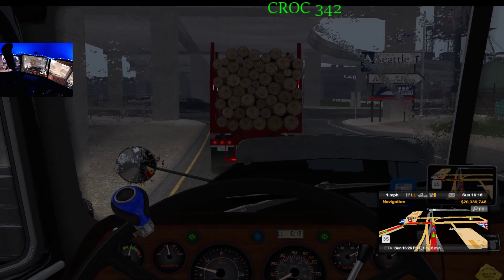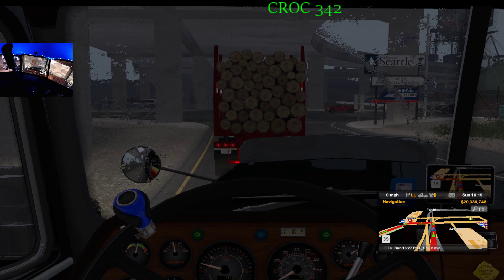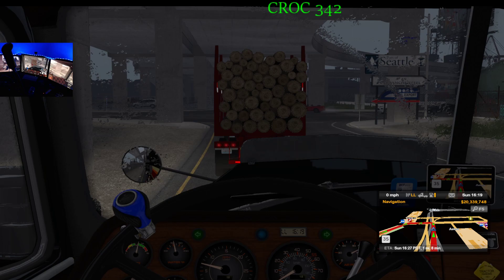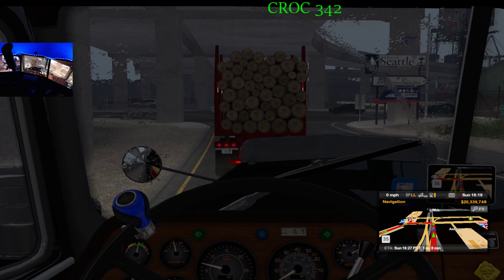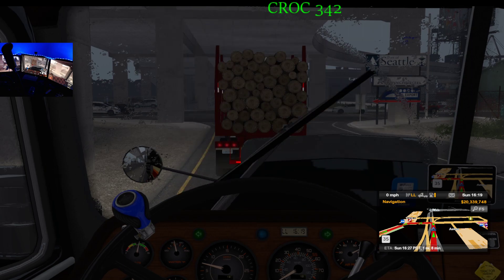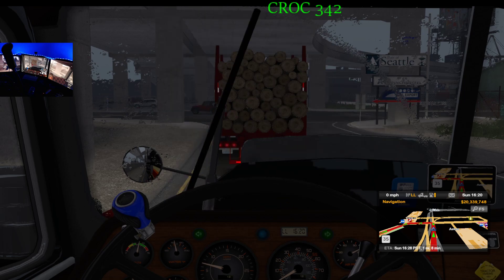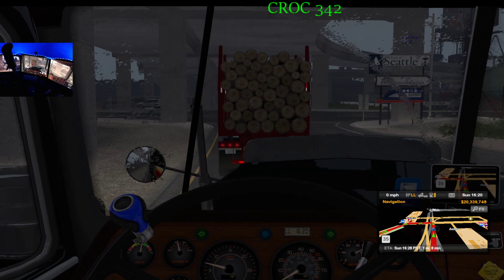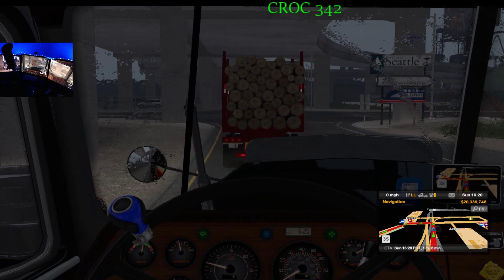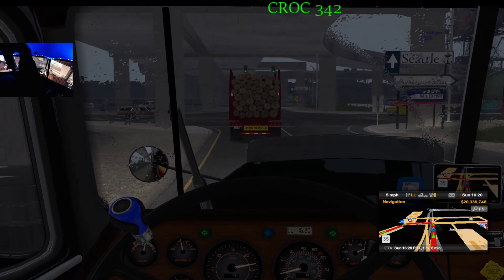Somebody told me the Kenworth T680 was a light truck. But I saw a truck going past my street and it had strobes and a heavy haul setup — an 8x4, well 6x4 setup — for heavy haul, because it had the beacons. It didn't have a flag but it was ready for heavy hauling. You never know what these trucks are designed for.